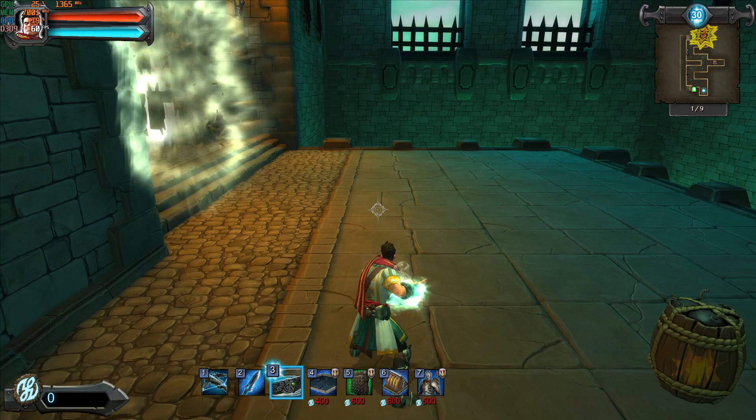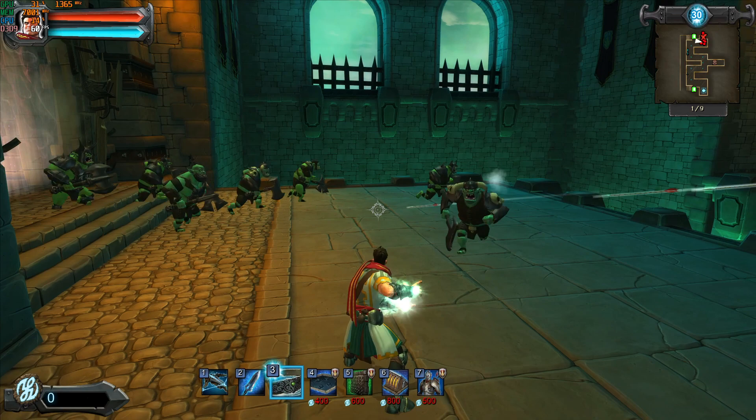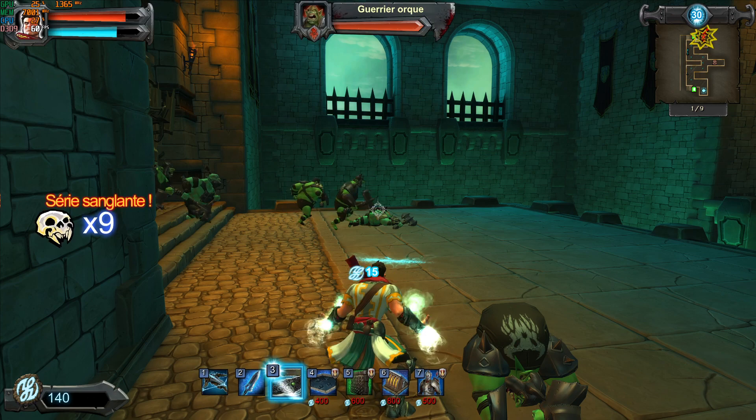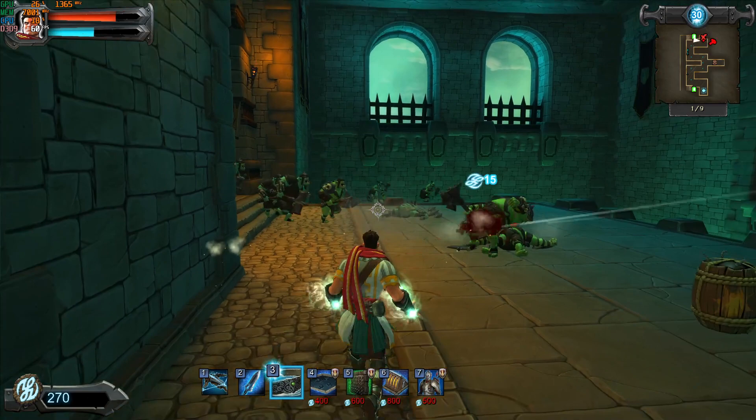We're going to use the wind belt right now — just wait for the orcs to come to us and blow them into the acid. We don't need to worry about the very first orc because the archers will take care of some of the earlier orcs running around here. And the ones they don't, or we cannot blow away, we can always take care of ourselves.